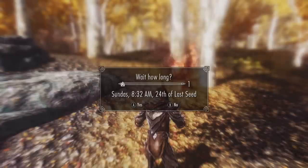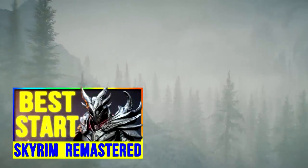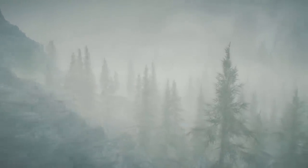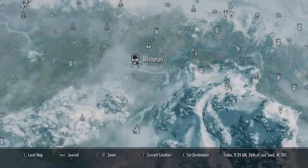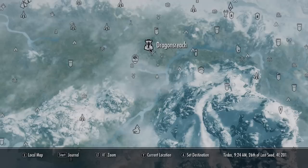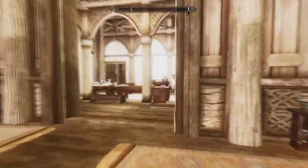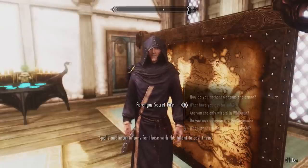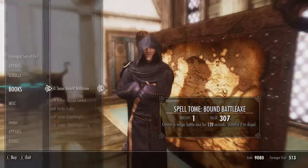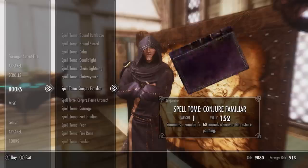Once you've picked your race, I highly suggest you follow my best starter walkthrough guide. This will give you lots of early tips and lead you through to Whiterun. The first thing you'll need to do is travel to Dragonsreach in Whiterun. Once you're there, head inside and over to the right where you'll find Farangar the court mage. You can buy some new spells from him. If you follow my starter guide you should already have enough money to buy a novice conjuration spell.